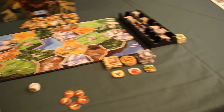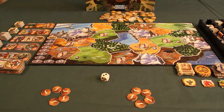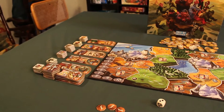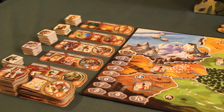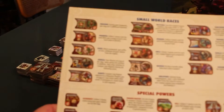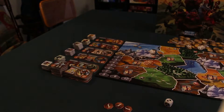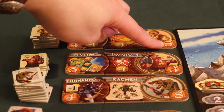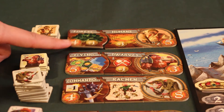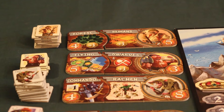To start the game, the first player is the one with the most pointed ears — if you're playing against an elf, he always starts first. The first player must choose a people from the available combinations. Each player has an aide-mémoire with the different peoples: there are 20 powers, 20 power banners, and 14 peoples, giving a lot of different possible combinations. On each banner, we find a number — we add the people banner number and the power banner number together to get the total token count for that people.